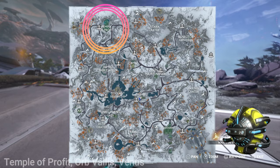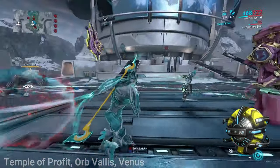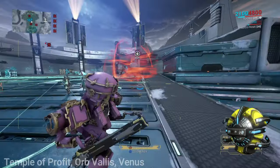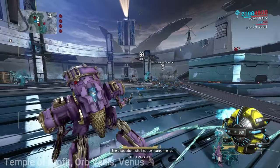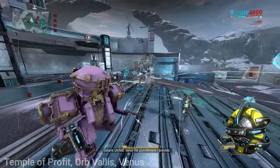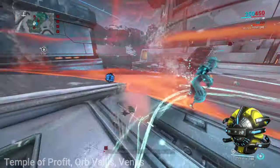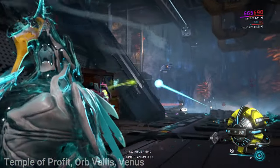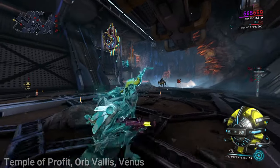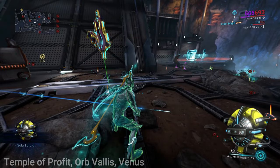Sola Toroids can be dropped in Orb Vallis on Venus at the Temple of Profit. Enemies defeated in this area will have a small chance to drop this particular toroid. I'm using the Warframe Nekros with the ability Desecrate active. I also suggest using a resource booster — this will drop 2 Toroids instead of 1. Since Toroids are a very rare resource, getting 2 for the price of 1 is well worth it. The best way to spawn enemies more frequently is by using the Enemy Alert Beacon and getting it up to Stage 4.